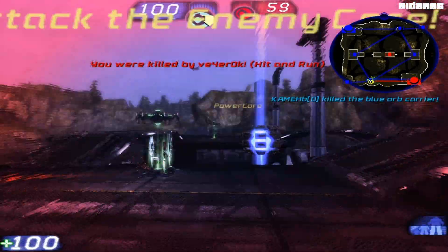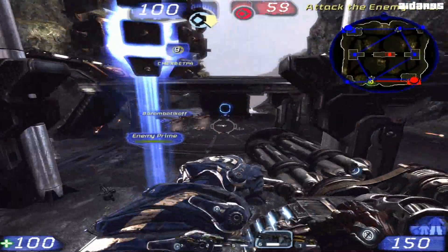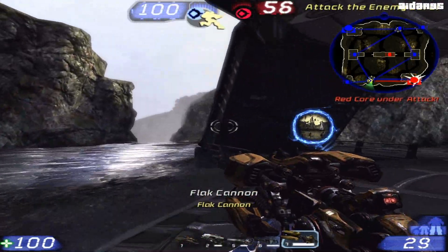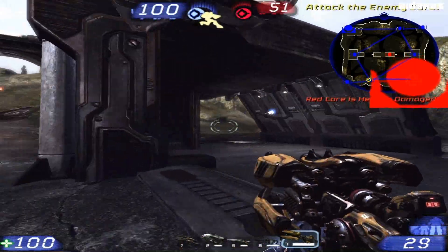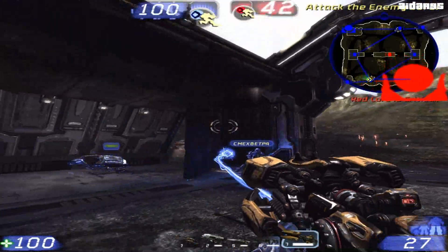Blue orb dropped. Attack the enemy core. Blue orb picked up. Red core is under attack. Red core is heavily damaged. Red core is critical.